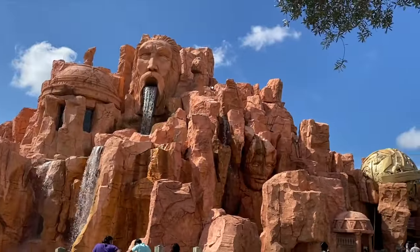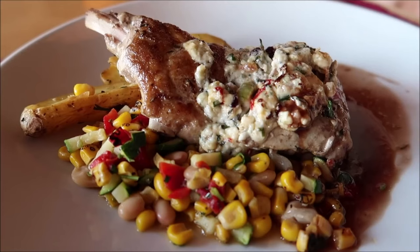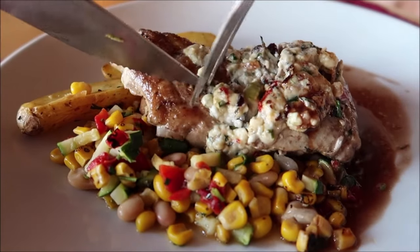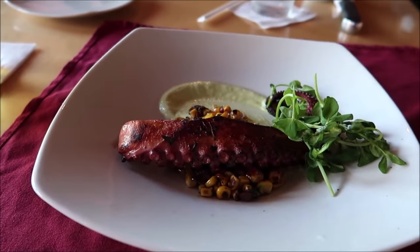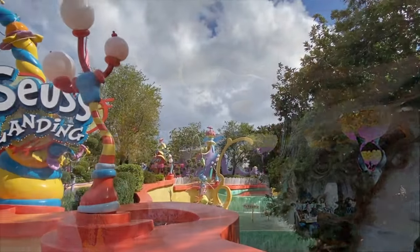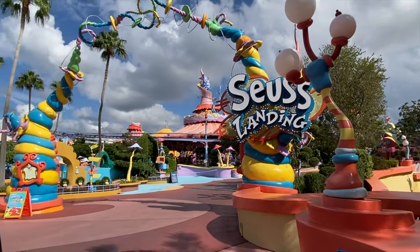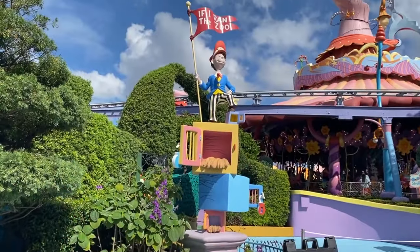The Lost Continent is also home to Mythos, which is one of the best restaurants on Universal property. This full-service restaurant offers Mediterranean, Asian and American cuisine in a beautiful setting and has won many Best Theme Park Restaurant awards. We now head to the final island in the park, Seuss Landing, which is of course based on the works of the popular author Dr. Seuss.